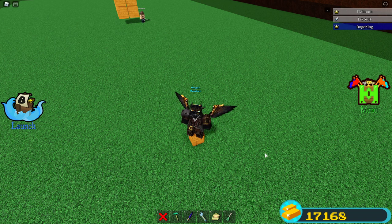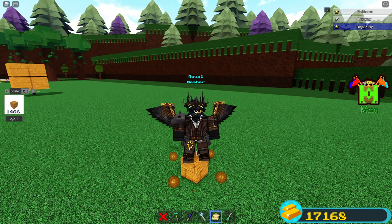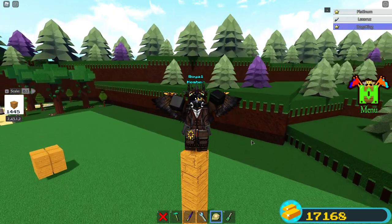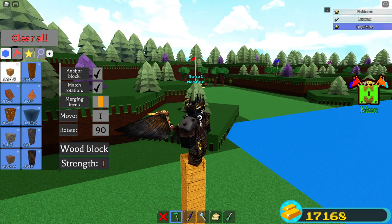Hey guys, Platinum here, and today we're gonna be making a hammer that will rain down on your opponents and blow them up if they have blocks attached to them. So let's get started. And if someone has like a mini mech or a mech, you could just hit it with your hammer.